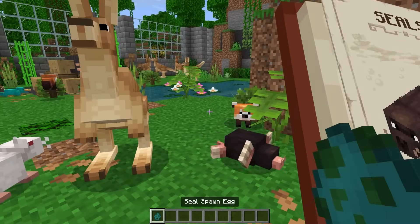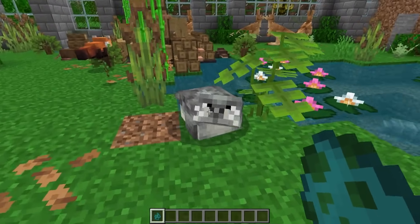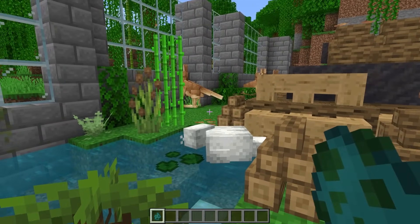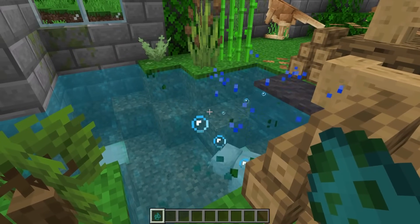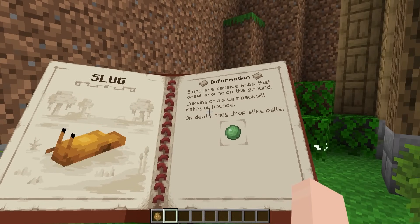Next we have seals. Seals will drop fish and hide when killed and they're semi-aquatic, so they can live in the water and outside of the water. They're really cute — look at you go, little buddy! You can go in the water.